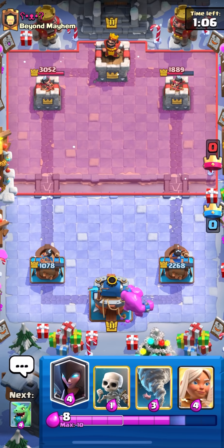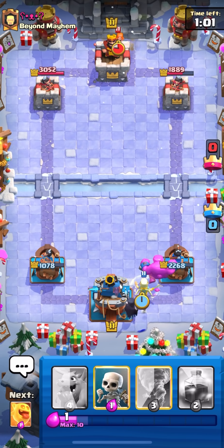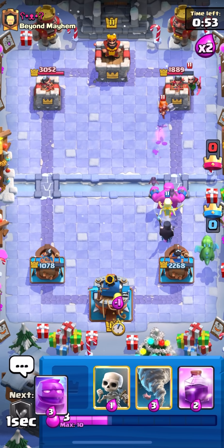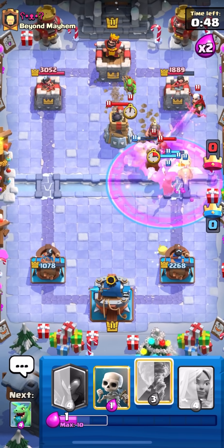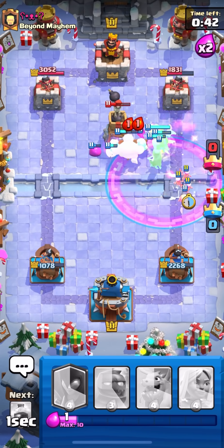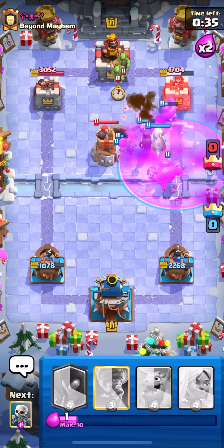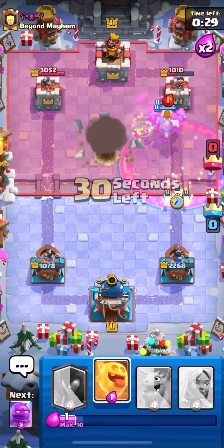We are entering double elixir now, so it'll be interesting to see if it benefits us. He still goes valk in the back. I think we have to really try to nato his magic archer so it dies quickly because it gets a lot of value. Let's go to the second e-golem, rage everything up — and that's gonna be a really good nato because we can hit the spear goblins as well. He hasn't gotten any elixir from the blobs yet but now he will. Going another eagle at the bridge, rage everything up, hopefully night witch spawns a lot of bats, then we can nato those spear goblins in.